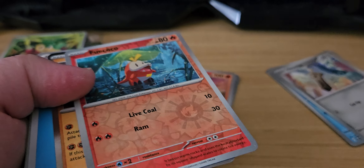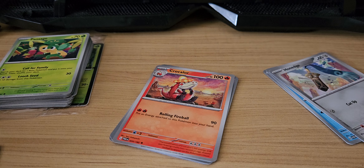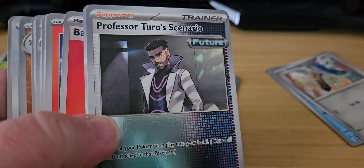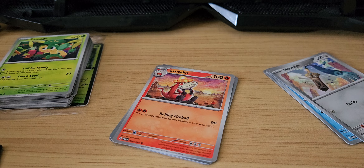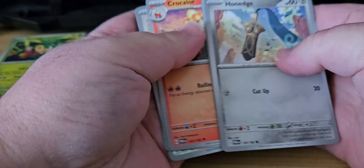I do have a Crunch so I do have an evolution line now. Yeah, I do have a Quaquaval, which is good. I have three quarters of an evolution line. I have a reverse holo — there's a Turo scenario, so I have the reality of the other professor. So I have two thirds of an evolution line done.